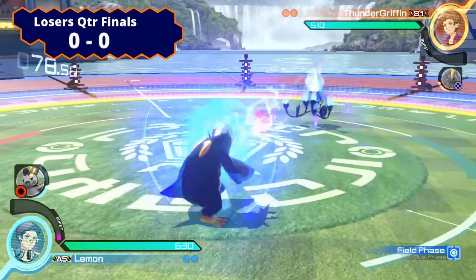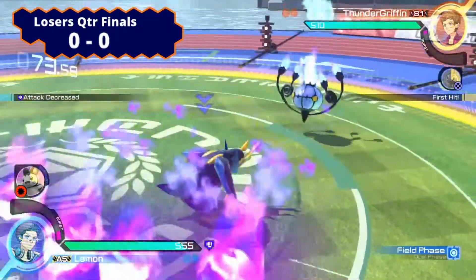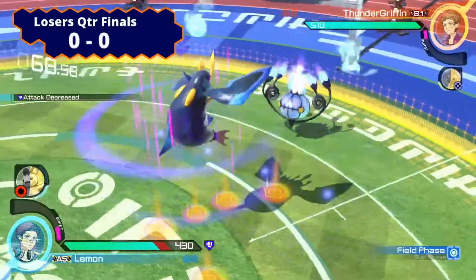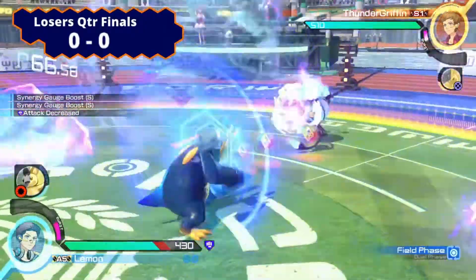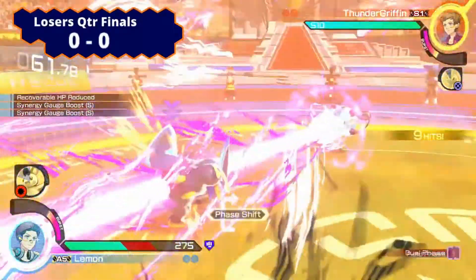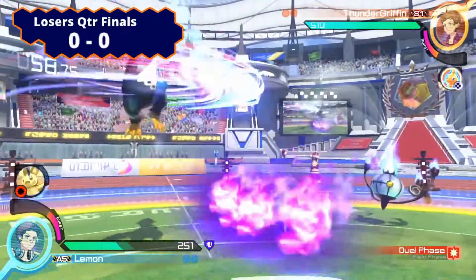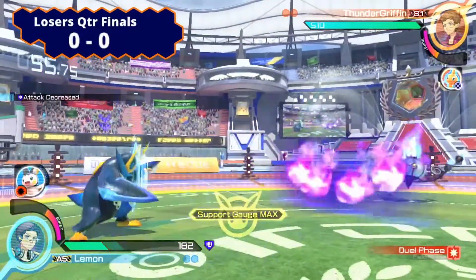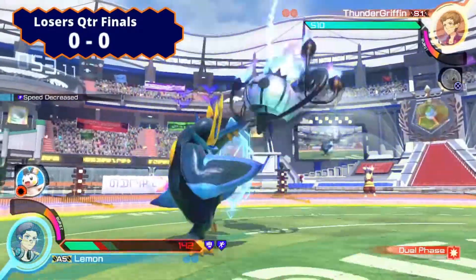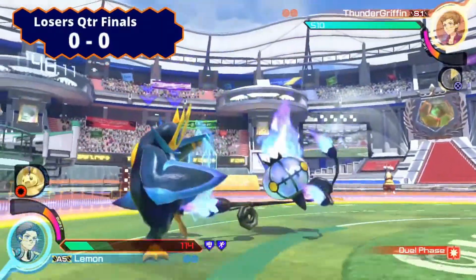In this first game, we see that Thunder Griffin is not holding back at all. He's throwing all the projectiles possible — as any good Chandy player will do — really nice pressure. Thunder Griffin actually wants to keep Empoleon in the field phase. Look at all that damage. Forward White is going to clash with one of Chandy's projectiles, and Laser is going to meet Lemon in the phase. Switching phases into dual phase. Lemon tries to jump but he gets punished by the Rotom Call. Really nice job from Thunder Griffin, just pushing back as hard as he can.